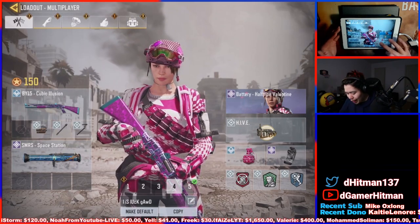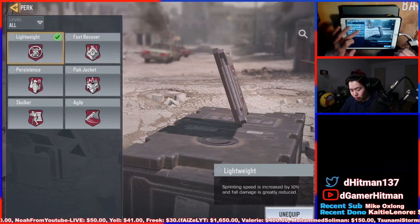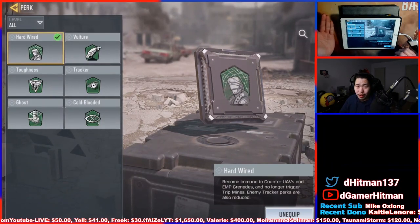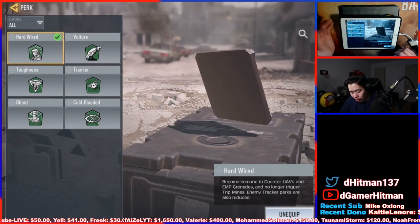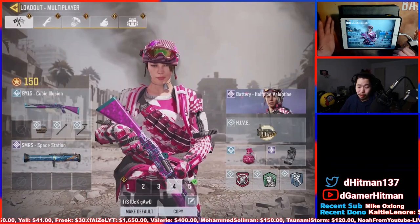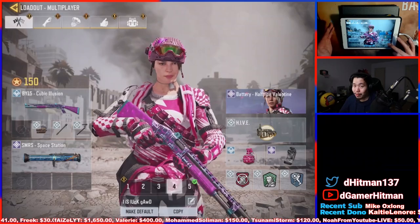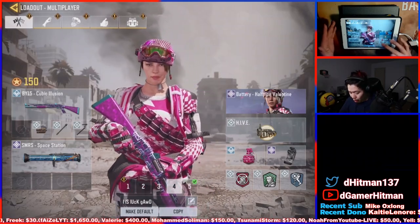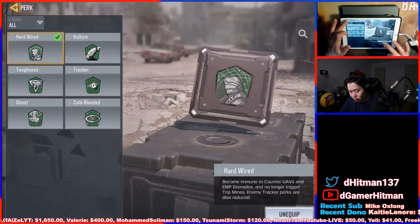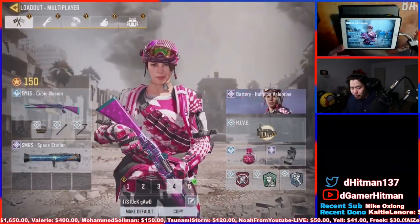For perks, I rock Lightweight so you can move a little faster. You can also use Flak Jacket if you're not planning on using Hardwire. Hardwire is really nice though. You can also run Ghost so you stay off the UAV and can sneak up on people. So there are two options: Lightweight with Hardwire, or Ghost with Flak Jacket. Dead Silence is mandatory no matter what — always put that on.